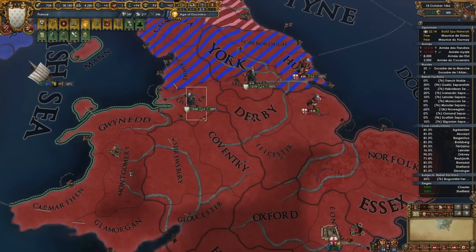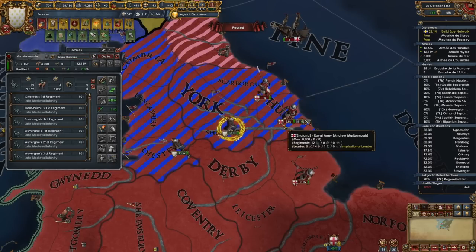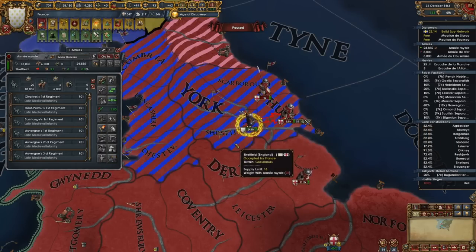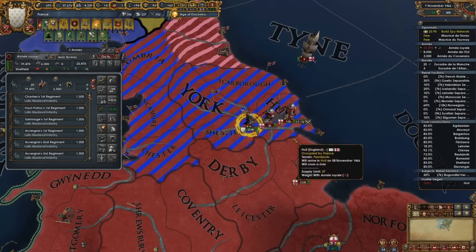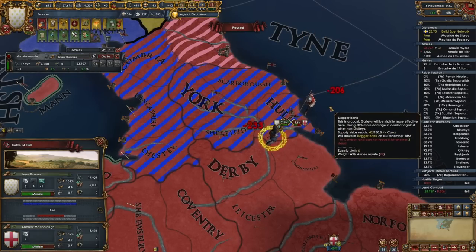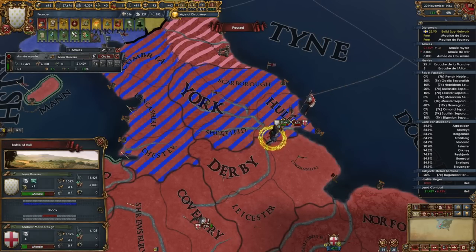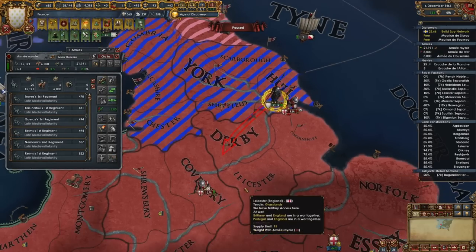There's another 20-stack coming over here — fine with me. This is farmlands; I don't know if I actually want to take that fight, but I will because I'm a mad lad. We've got the cavalry. Those losses are actually quite even — must have rolled pretty badly. We did take a minus-one crossing the river, but we can afford manpower losses and they cannot.